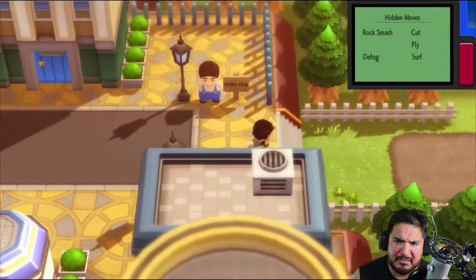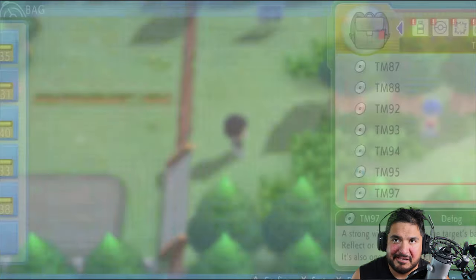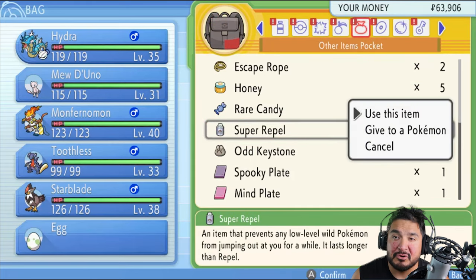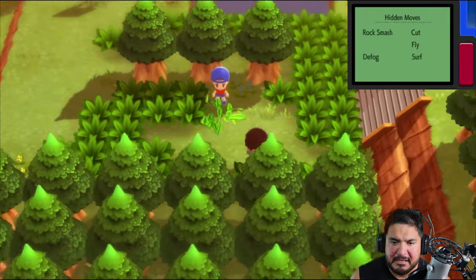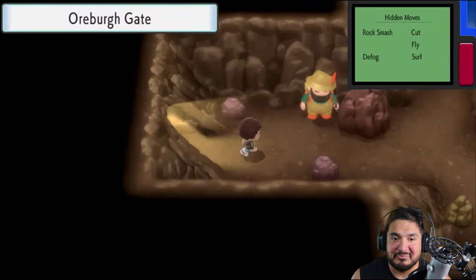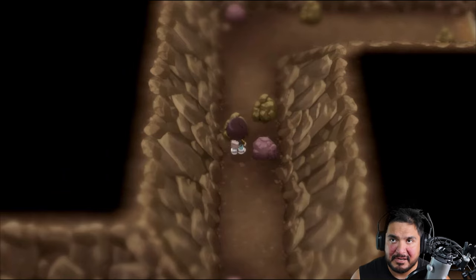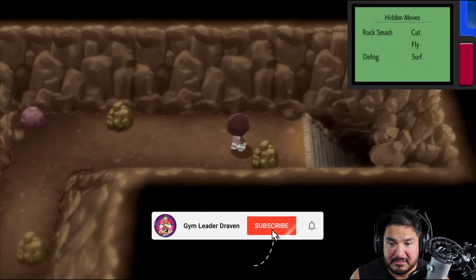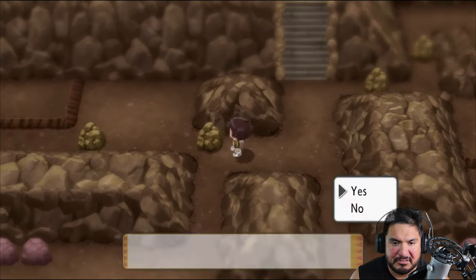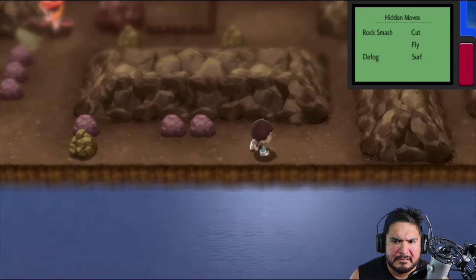First on the priorities list, I believe we can go right here into Route 203, because there is a specific place that caught my eye. Now that we got the Surf technique, I have the Pokémon Egg on my team — we haven't hatched it, so we might as well. Here we are in the Orberg Gate and we're going to be using Rock Smash. This one right here will actually allow us to go through quite a few places, and you can actually surf right here.